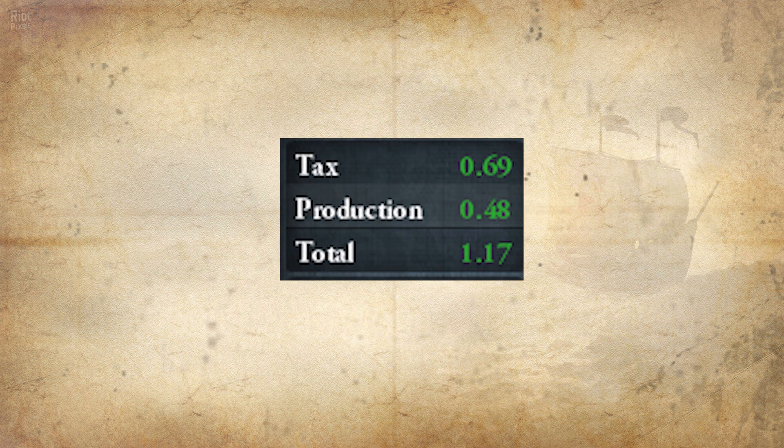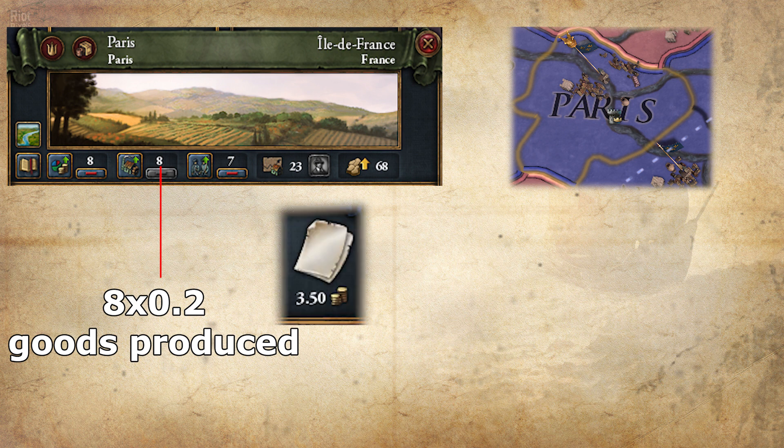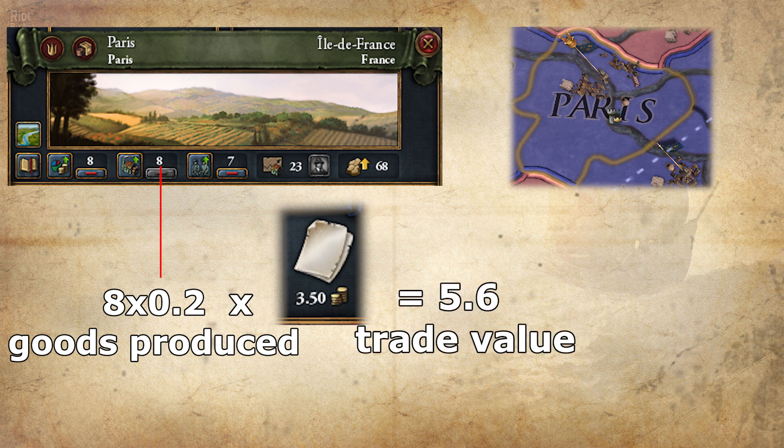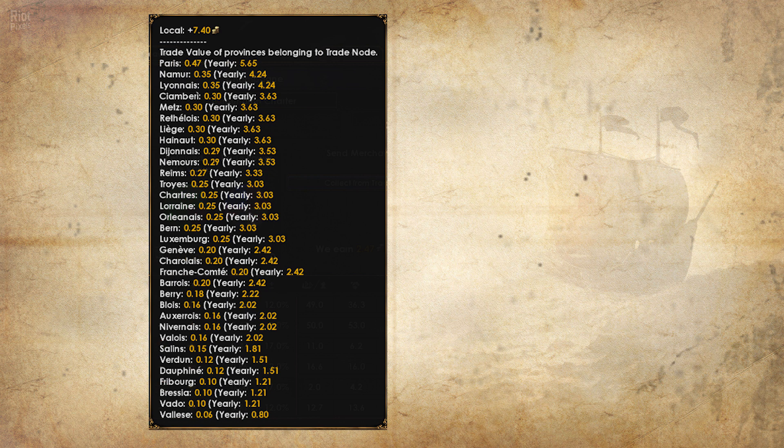Let's talk about production. Each base production development in a province creates 0.2 of the province's goods — which can be grain, iron, exotic wood, or anything. Multiply the amount of goods produced by the goods price to get the trade value. This trade value divided by 12 is what you earn in production for the province each month, same as tax. But compared to tax, it doesn't stop there.